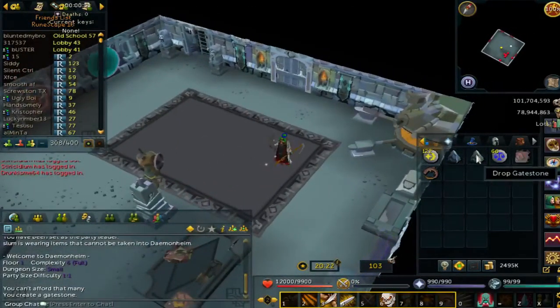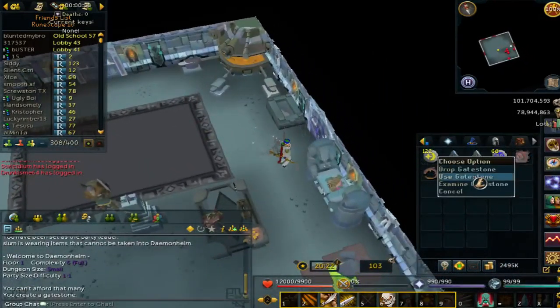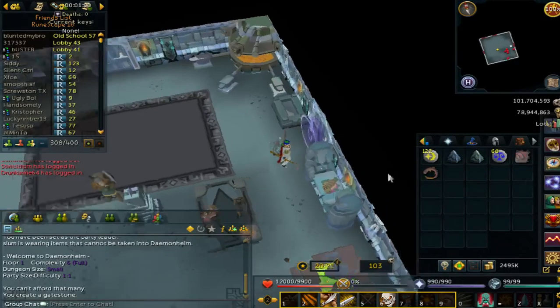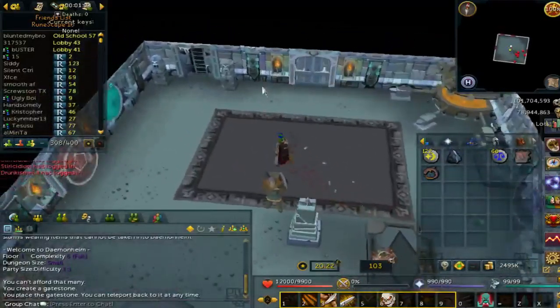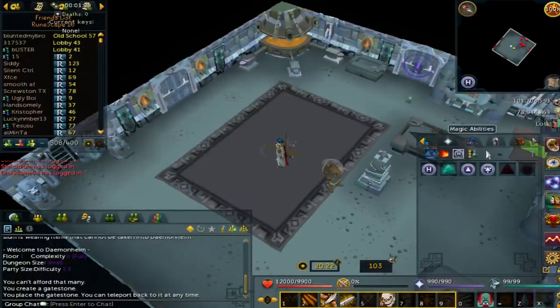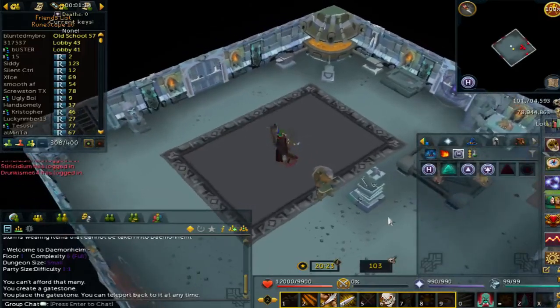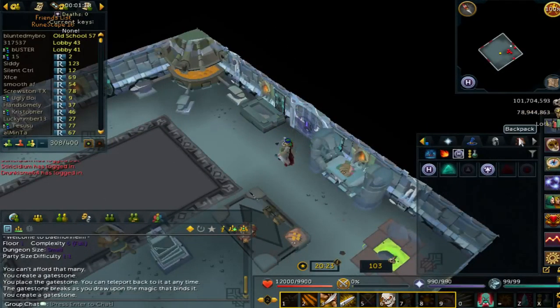This Gate Stone — you want to drop it at a door so you can come back to it at any time. Let's say you're going through this way and you hit a dead end. You can open your spell book and use the Gate Stone Teleport to get back there when you hit a dead end. I'll show that to you later when we need it.